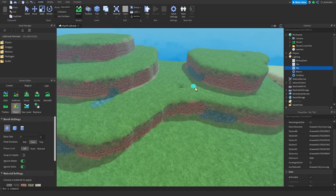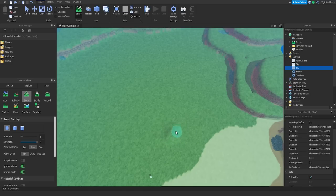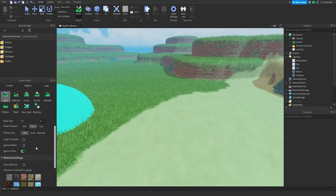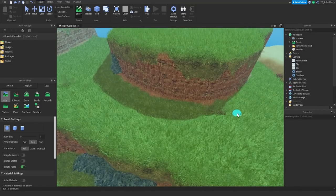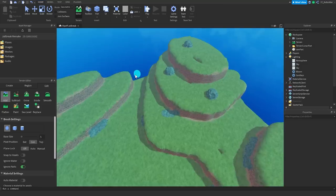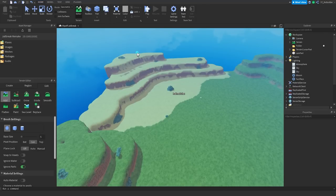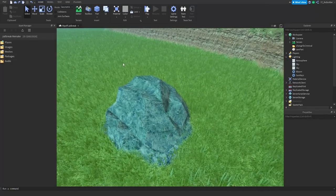We'll just randomly paint sort of everywhere, hoping for the best. Going to grow, and add rock — that's a pretty massive rock, we don't need that. We could kind of paint rocks in circles everywhere. Probably just messed up the map pretty nicely actually. But there we go — I'm gonna consider the map itself, paint-wise, done.